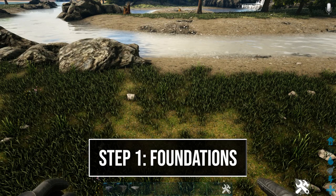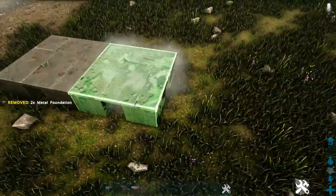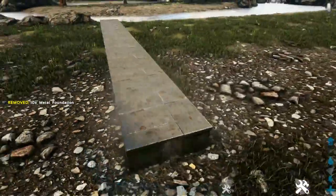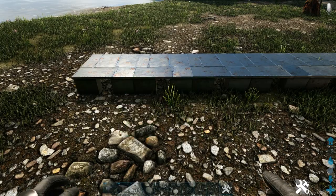The first thing to do is lay out our foundation. We're going to start off by placing a line of 10 metal foundations. Then we'll come over to the side of this, go one foundation in right here, and place a line of eight stone foundations.